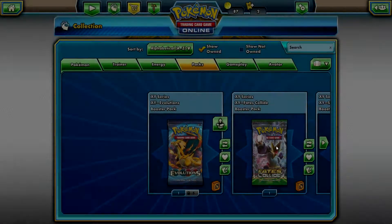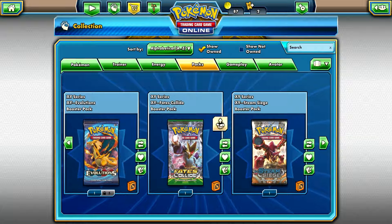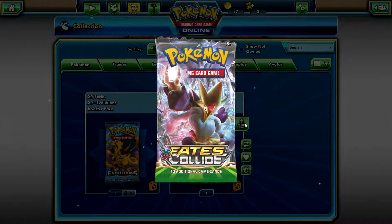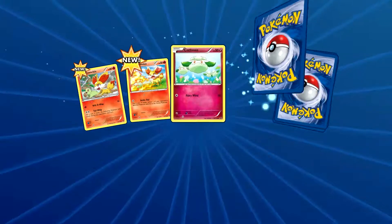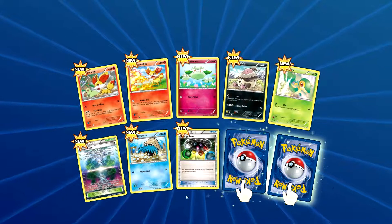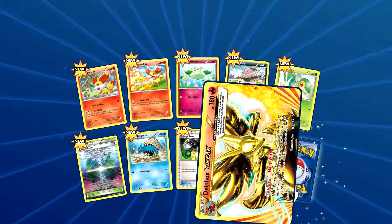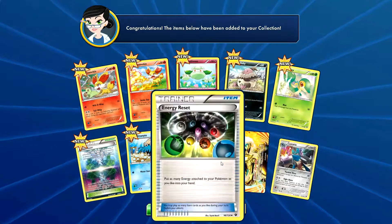I don't really rate any of those. We're going to save the Evolutions packs because they're my favorites. Going into Fates Collide - what do we have? Fennekin, another Fennekin, Cottonee, Chaos Tower, Delphox Break and a Lucario - sick!